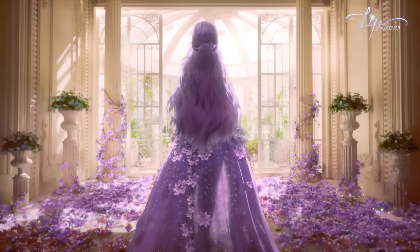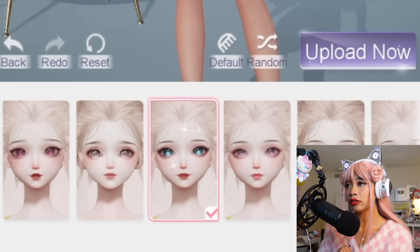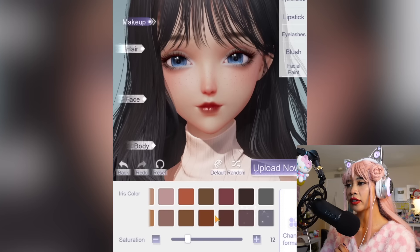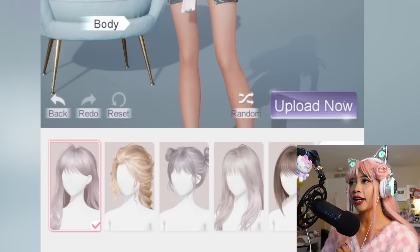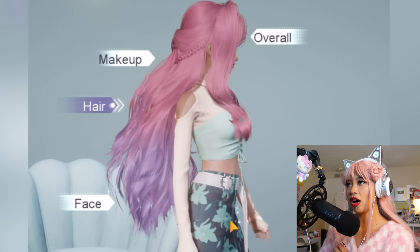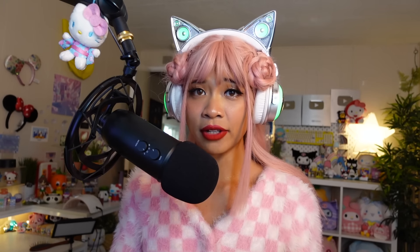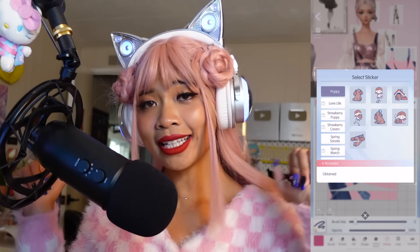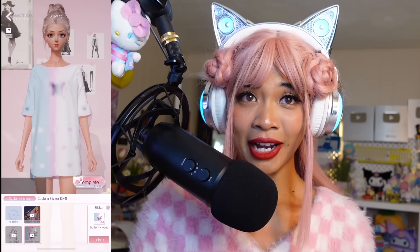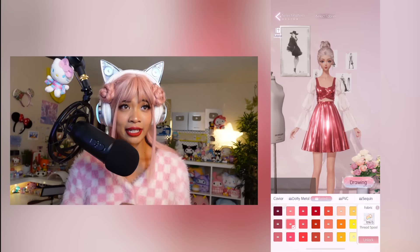There are so many ways to customize your avatar. I can choose my eyes — this is so high quality, and that's a lot of colors to choose from. Hair! You know I have to have pink hair, or I can make it fade into purple. That hair animation! Not only can you choose outfits from your closet, but you can also become your very own stylist by making your own clothes from scratch.